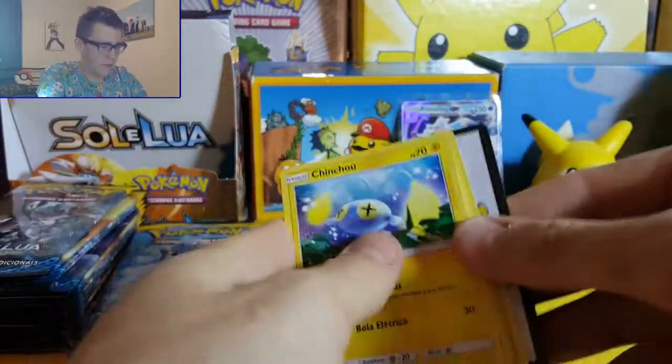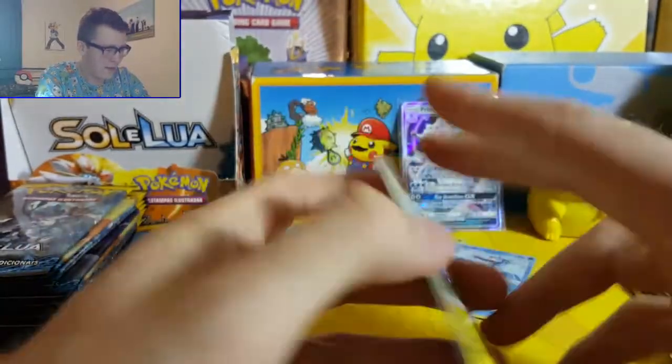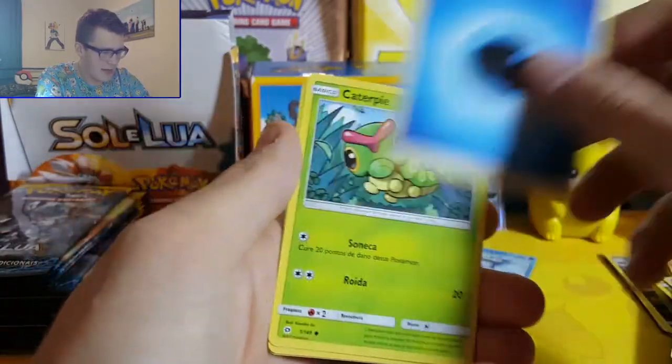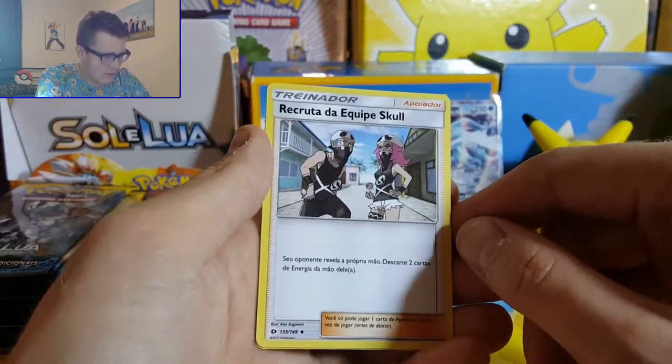Not many people know this - well probably quite a few know this - I'm half German myself, so hopefully when I go to a tournament in Germany I'll get to pick up maybe a box of Guardians Rising in German or something. That'd be quite cool. Makuhita, Energia, Kadabra, Recruiter, Team Skull Grunt, Team Skull Grant.